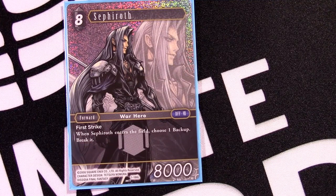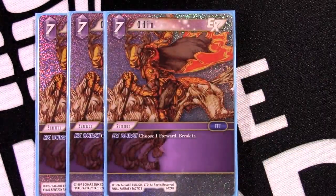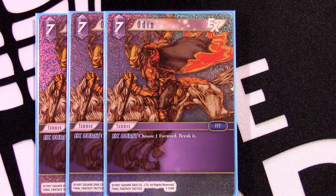Last but not least for forwards, we have a one-of Sephiroth. High cost, but with Maria he becomes a 9k First Strike blocker, which 99 out of 100 times will kill whatever they're attacking with. That First Strike at 9,000 damage is extremely relevant. They'd need Odin or double Brynhildr — some really disgusting stuff — to remove Sephiroth with Maria in play. Moving into summons: three-of four-drop Odin — choose a four-cost or less forward and break it — an absolutely amazing summon. And Terapot, the seven-drop Odin EX Burst or play it outright — choose a forward and break it. The EX Burst is insane and Lightning can grab it, giving literally all the possible value.